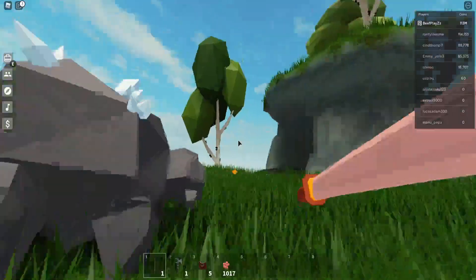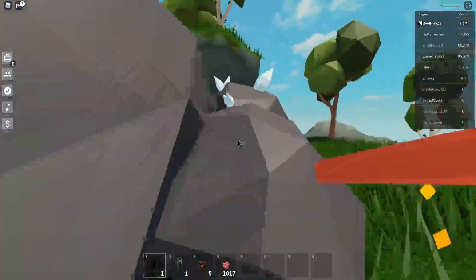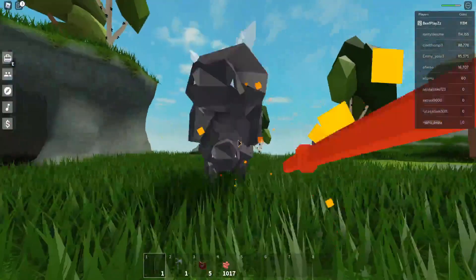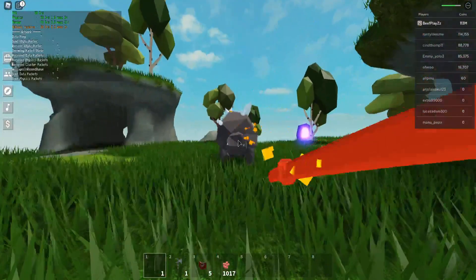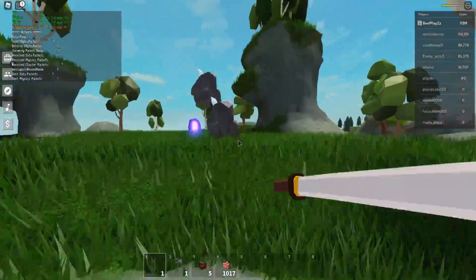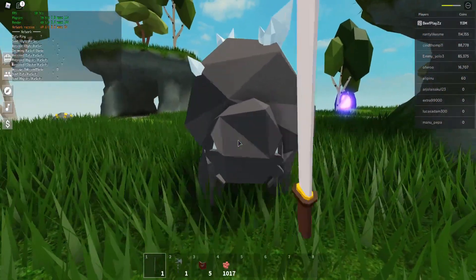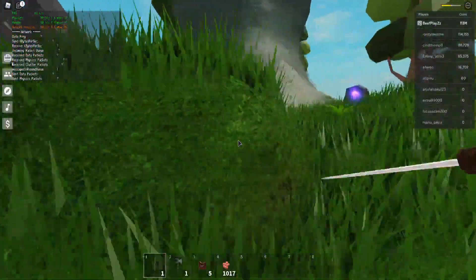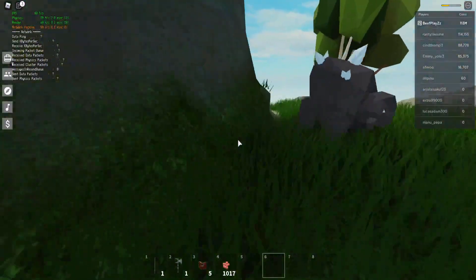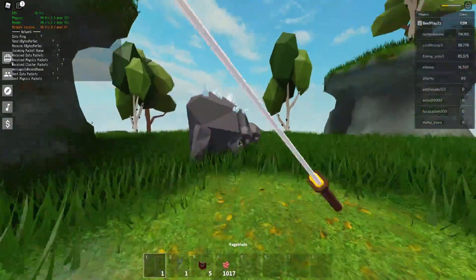We're going to go hit this buffalo off the side of the cliff. There are like two of them, so we kind of need to kill one and then get it. Something just popped up in the corner — a data ping. I don't even know what that is. I'm guessing that's my FPS and how bad my internet is — F5, F4, F3. I have no idea what that is.